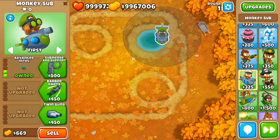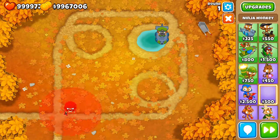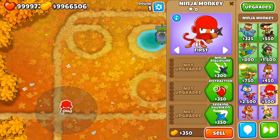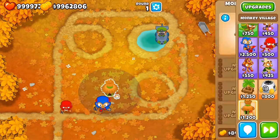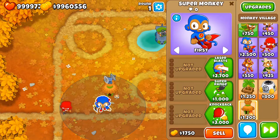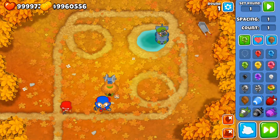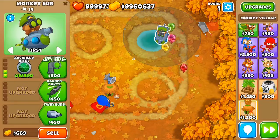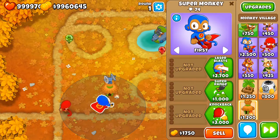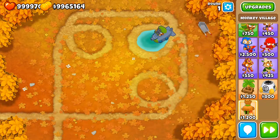With the Submarine there are actually three ways to detect and pop camo bloons. The first is having a Submarine at least 2-0-0 and then having a tower with camo detection — it can even be a Super Monkey with a Village 0-2-0. It doesn't matter which tower it is; if that tower has camo detection, the Submarine is going to attack the bloons as long as the bloons stay in range of towers that can detect camo.